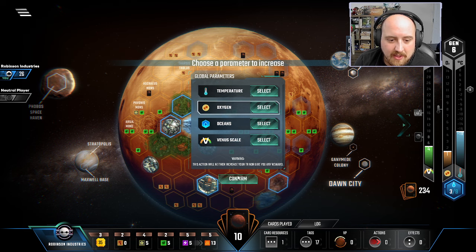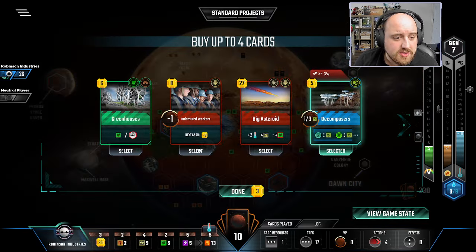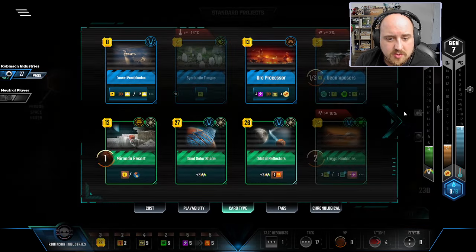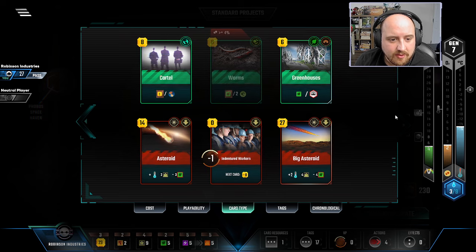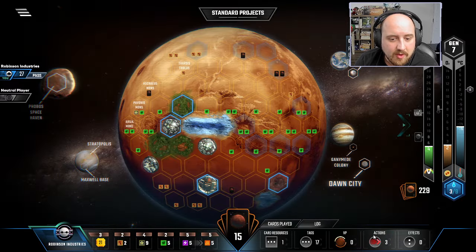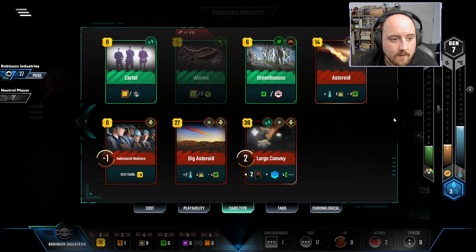And honestly money was one of them. Take an oxygen bump. Decomposers. Greenhouses. I'll take an Indentured as well — I'll take all this. I'm buying so many cards, which is what's making it difficult to go after stuff. But come on — earth tag. I mean, an earth tag.